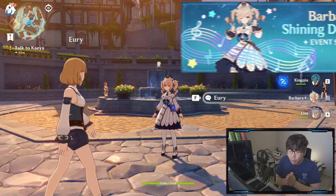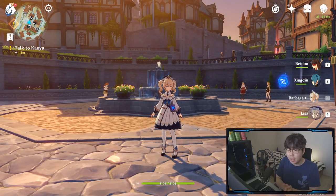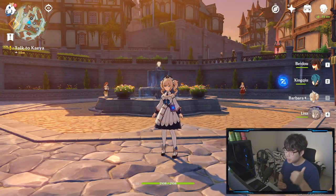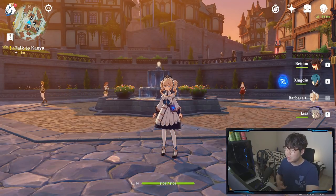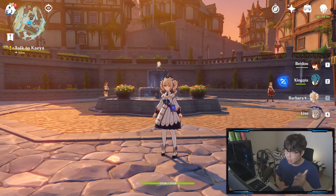The only way to do that is by logging in after the launch and getting your account level — your Adventure Rank — to 20. I have a beginner's guide on how to do this in your first day or first week and what to watch out for, so make sure you check out my beginner's guides. I also made a video yesterday about how good Barbara can be for your team.